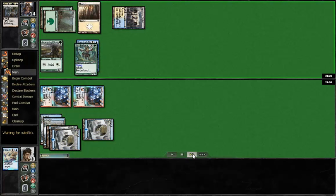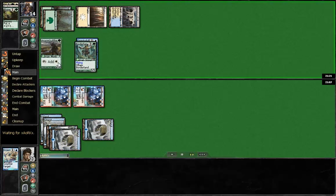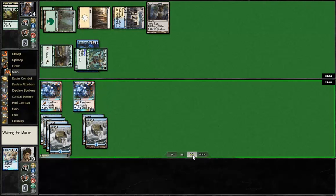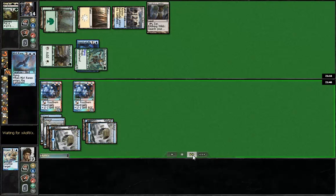Back on his turn, Za has a Spectral Flight to enchant his Borderland Ranger with, and then has Travel Preparations on both the Avacyn's Pilgrim and the Borderland Ranger. So that Borderland Ranger is going to hit for five, the Pilgrim swings in as well, dropping his opponent down to thirteen. Za is in pretty decent shape now — let's see what Malum's able to do.